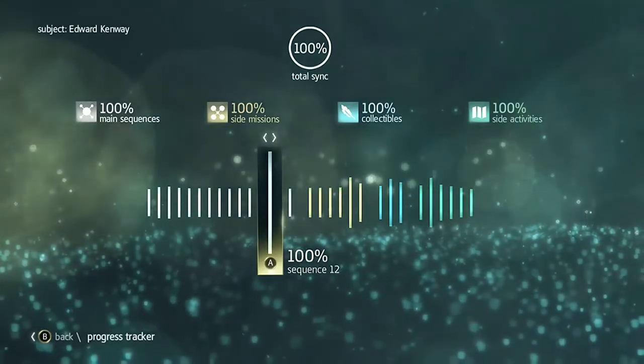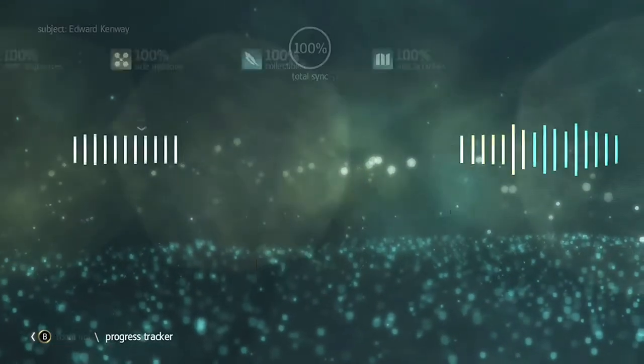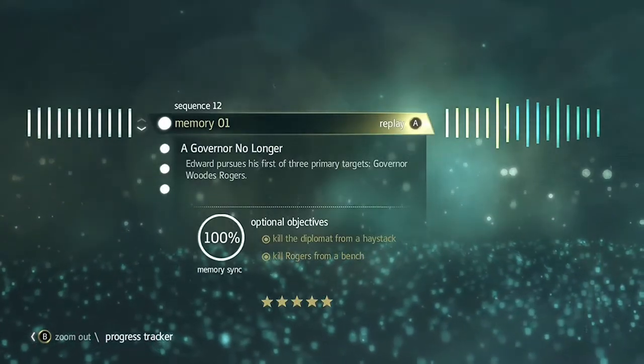Hi, this is Bastion with another full sync walkthrough for Assassin's Creed IV Black Flag. Today we're doing sequence 12, memory 1.